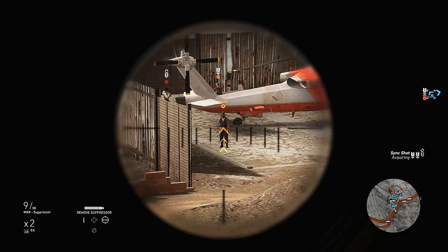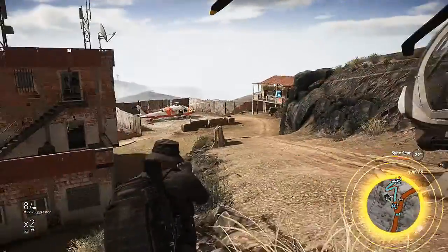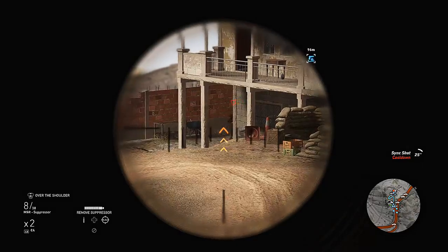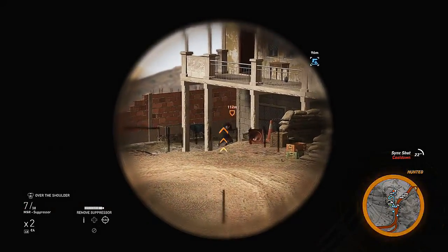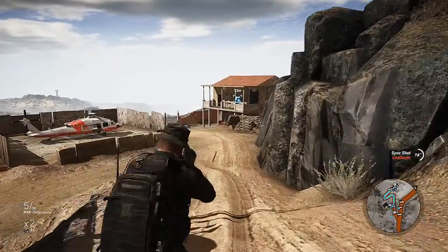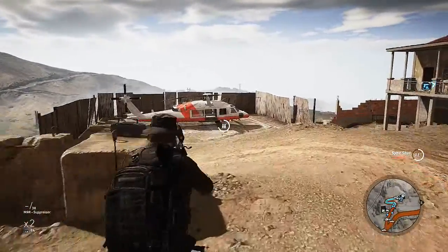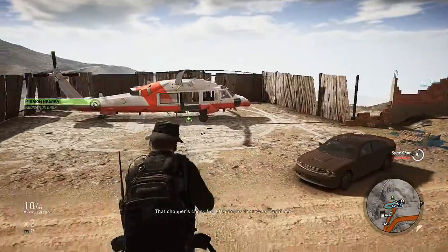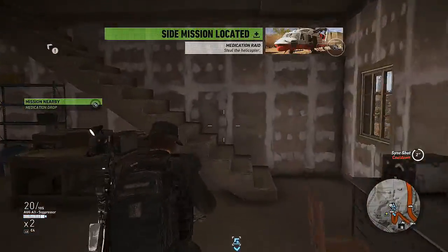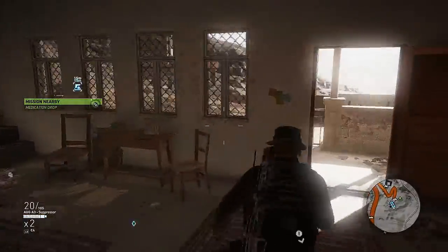Alright, everybody got one — say the word. Missed them twice... didn't miss them that time though. Alright, these supplies here — let's clear that. Chopper, chocolate supplies the rebels could use, let's get after it. I've got eyes on a weapons case — we'll grab intel while we're here and grab ammo. Let's grab this.